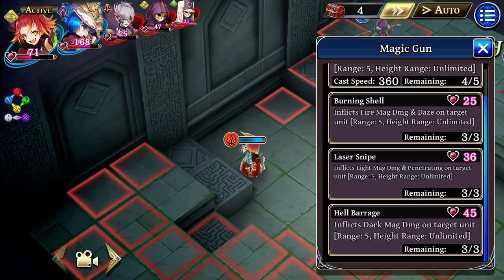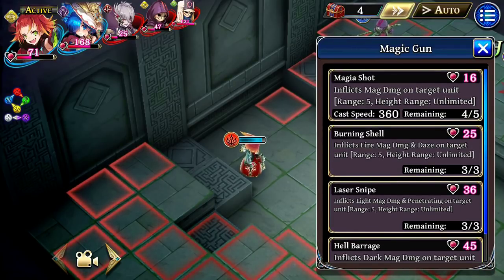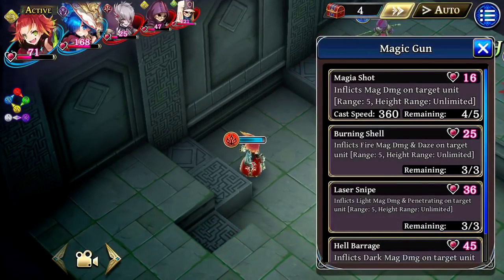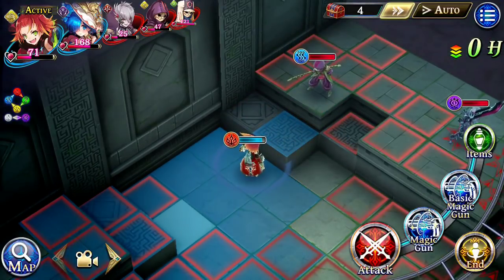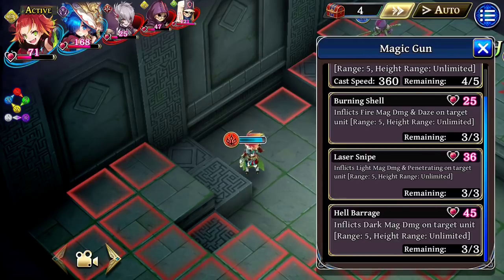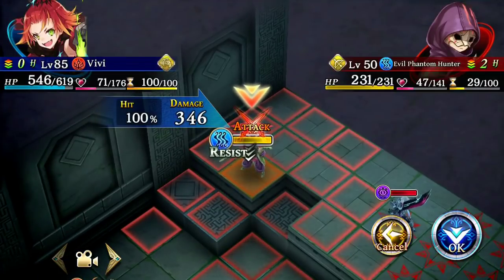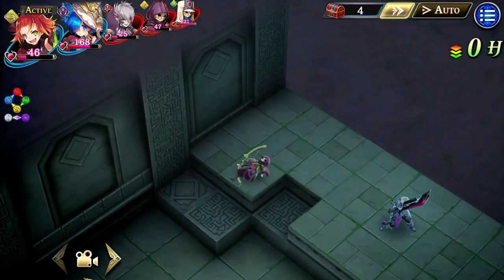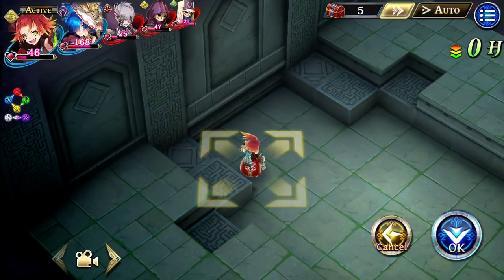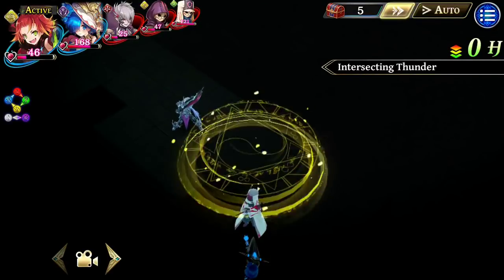Burning Shell — we have all these different elemental options here. Fire and daze with Burning Shell. These are all instant. Laser Snipe is light magic and penetrating. So if somebody was behind the target, that would be a useful ability, or if it's a dark enemy you'd want to use that one. Then we have Hell Barrage, which is dark magic on the target unit with no special properties. It's also worth noting that these have unlimited height range, which is very important in some of the hilly levels — like that Yara's gear farming level where you want unlimited range. She would be great in that level. Let's try Burning Shell first. Okay, that's what that looks like — and if it had survived, it would be dazed, which means they can't act. So we got off Intersecting Thunder and still killed both enemies.